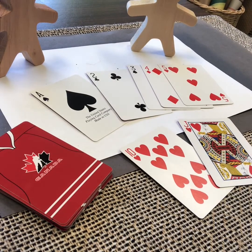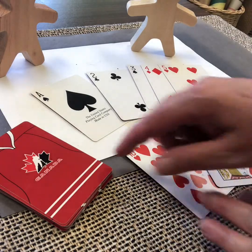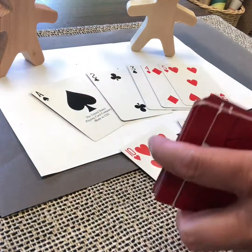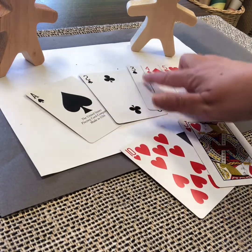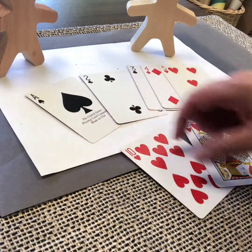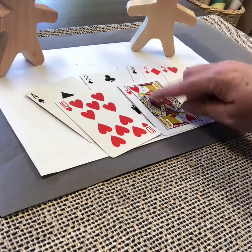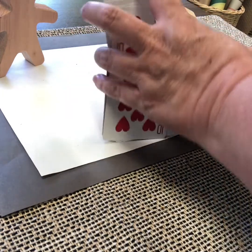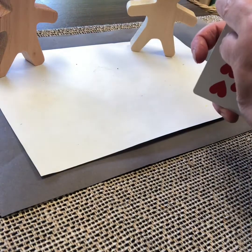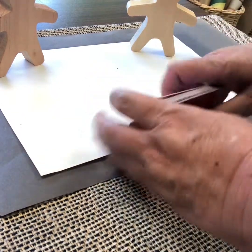For the game How Low Can You Go, you need three or four players — I've got two partners here plus myself, so that's three players — and you need some playing cards. You need Ace through five, all the Aces, Twos, Threes, Fours, and Fives, with Aces equaling one. You need all the Tens and all the Jacks, where the Jack is equal to zero. Get all of those together into a deck and shuffle them so they're mixed up.